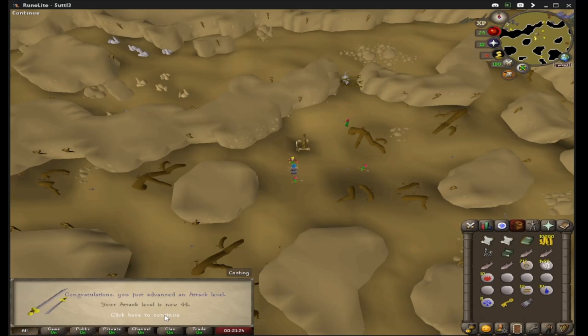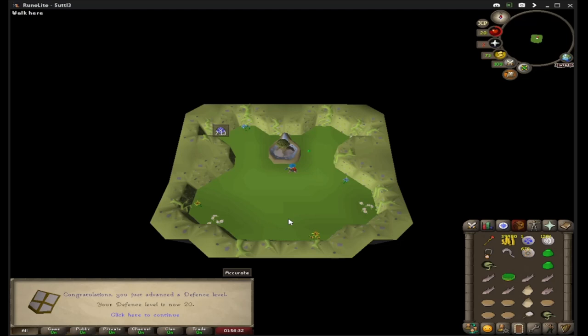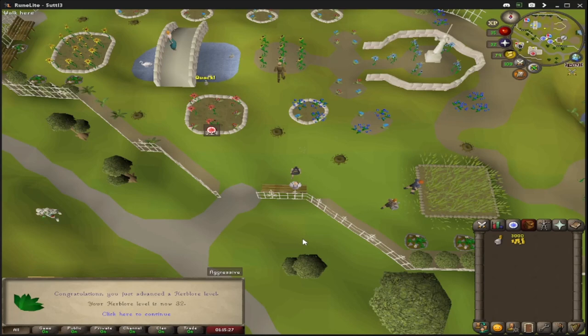And there's Nature Spirit complete — that's going to give us crafting level 34, hit points level 35, and defense level 20. Recruitment Drive done. Let's see what that did for us: level 32 Prayer, level 32 Herblore.